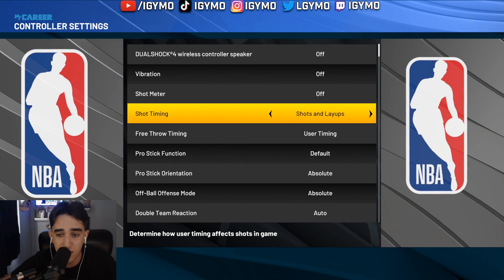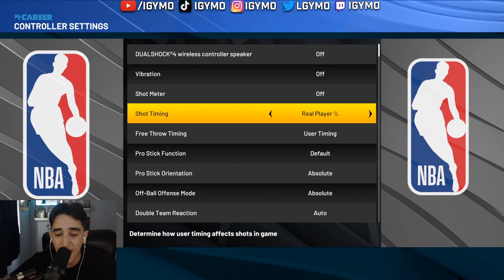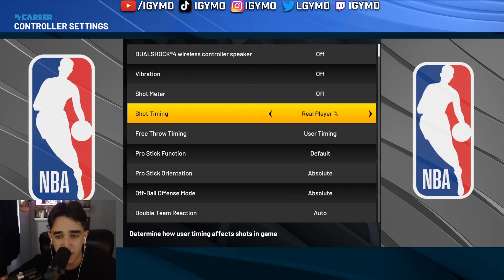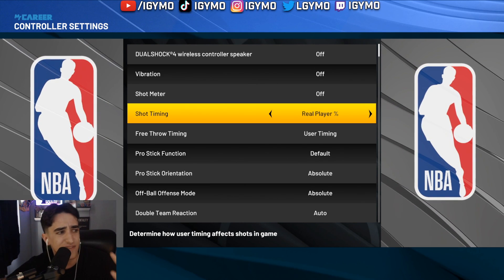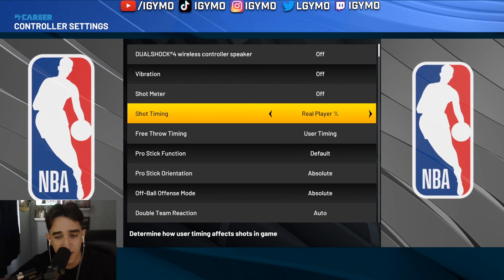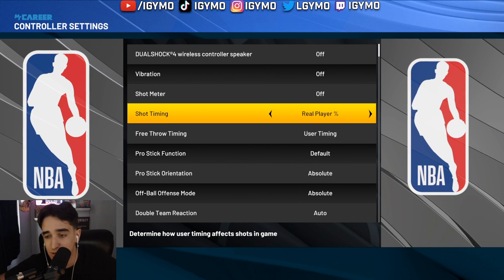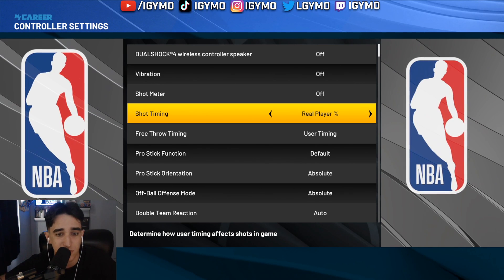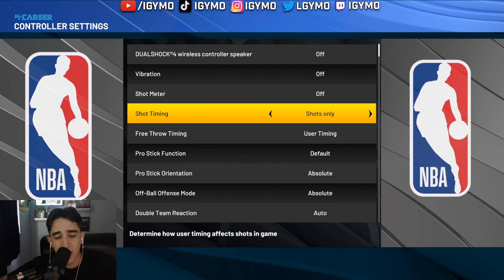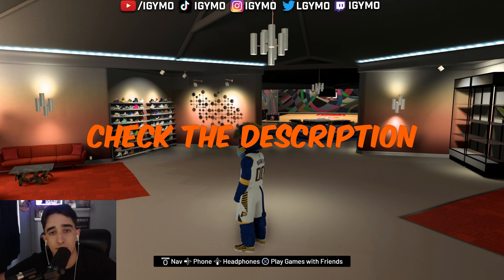Shot timing you're going to want to put onto shots only. You don't want layup timing because you can smoke wide open layups for no reason. You're not going to want to use real player percentage — even if your build has a high three-point attribute and is wide open, if someone's even slightly contested it misses. Plus it's not fun; there's no skill gap.